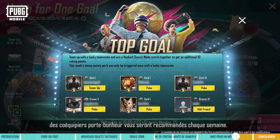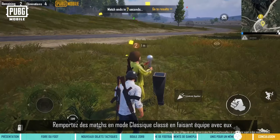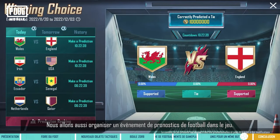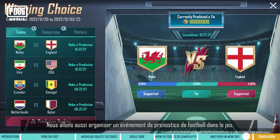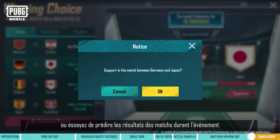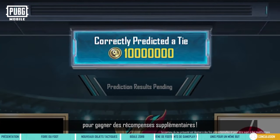In addition to ranked rewards, lucky teammates will be recommended to players each week. Team up with them and win ranked classic mode matches to get even more rating points. Furthermore, there'll also be an in-game football match prediction event. You can root for your favorite football team or try making predictions in the pre-match prediction event to get additional rewards.